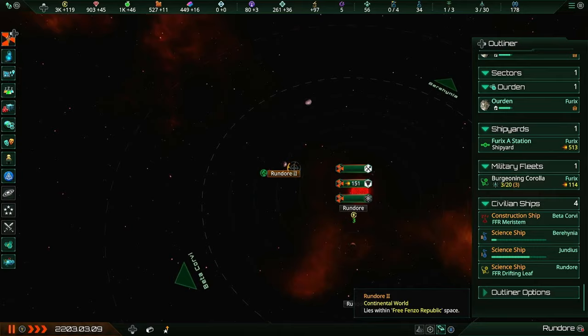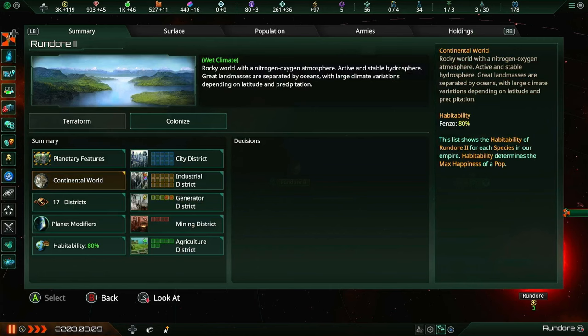I'm gonna have to go back to the previous episodes and see why I didn't decide to colonize this immediately, because really once you get a world you can actually use, you should pretty much colonize it as soon as possible.